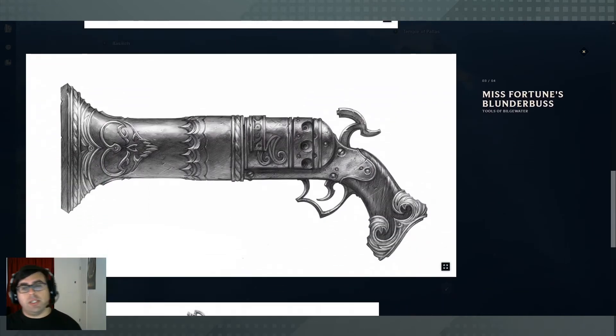One really interesting thing: Miss Fortune, or Captain Fortune, is now one of the major players in Bilgewater after she actually dethroned Gangplank as the Reaver King, plunging the city into a bit of chaos. In my campaign, this is allowing the Noxians to come in and try to take some control of the city and leverage the resources of the monster hunters and pirates as a sort of mercenary navy.